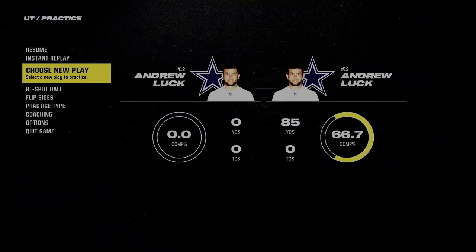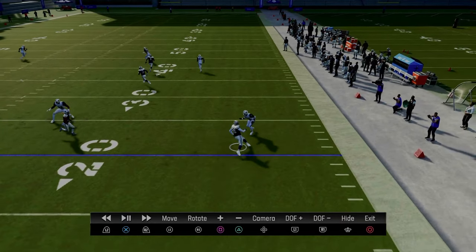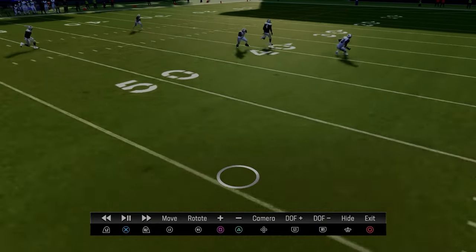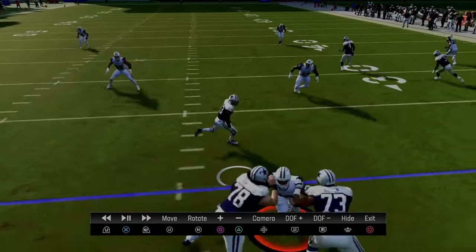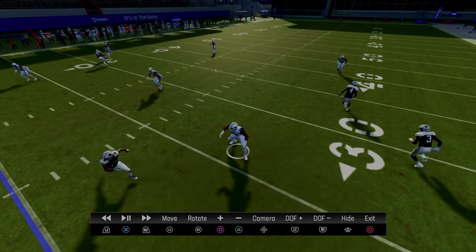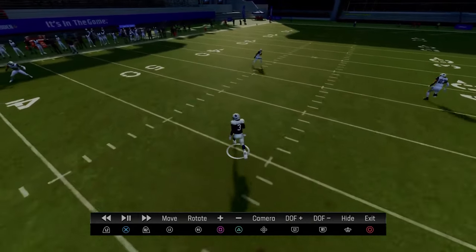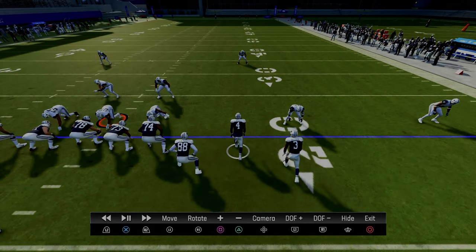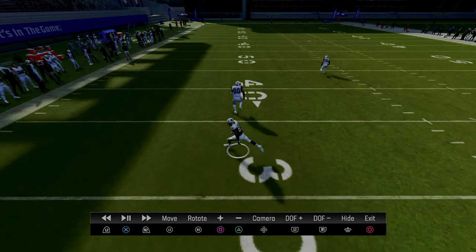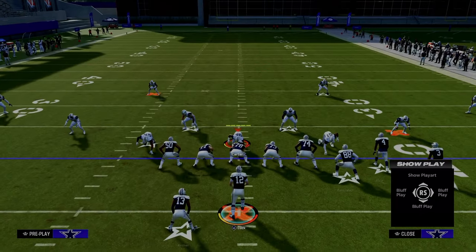Coming back in the instant replay — to the right side of the screen, we're able to attack the flat area of the field, the intermediate area, and then super late in the play, the deep sideline on the right. In the middle of the field, we attack the underneath middle and the deep middle with the fade or streak. We're also able to attack the intermediate middle to the right side, and on the left side, we attack the intermediate flat.